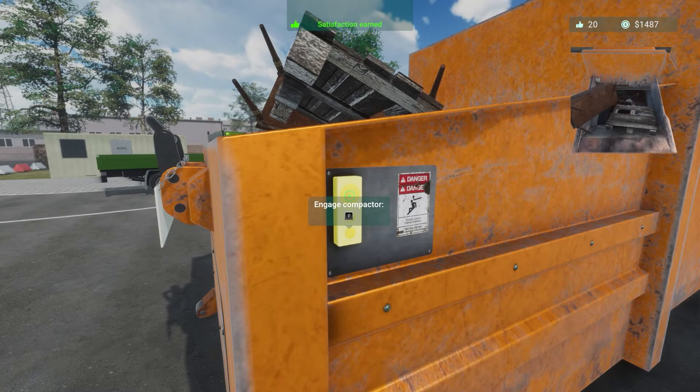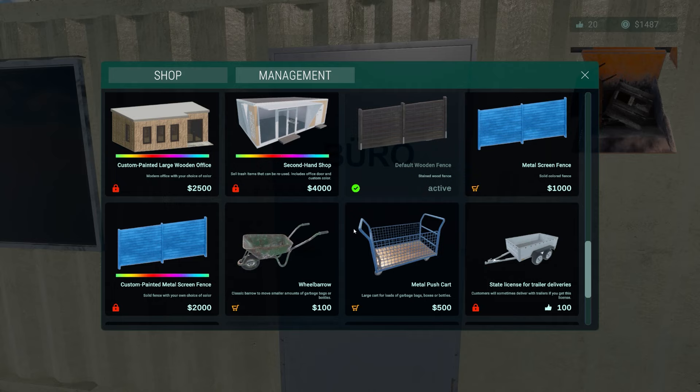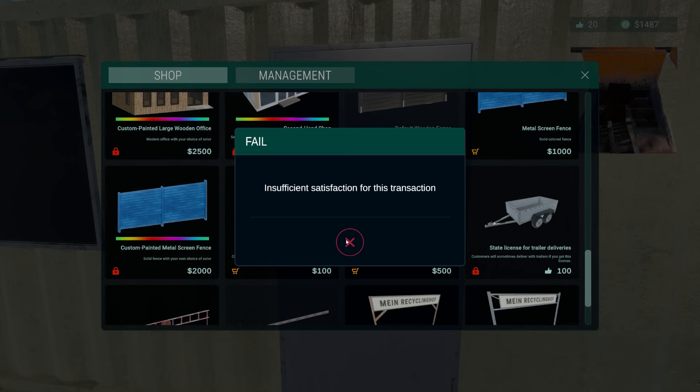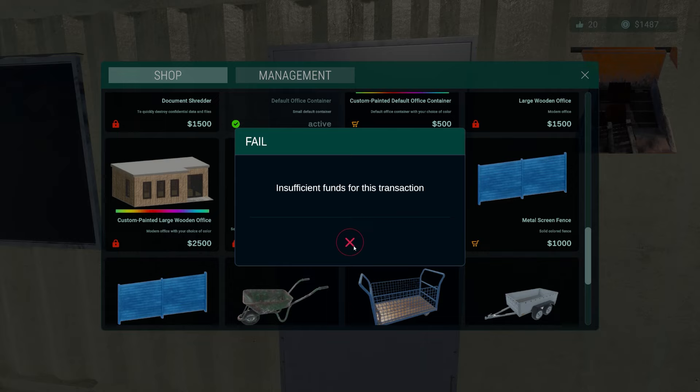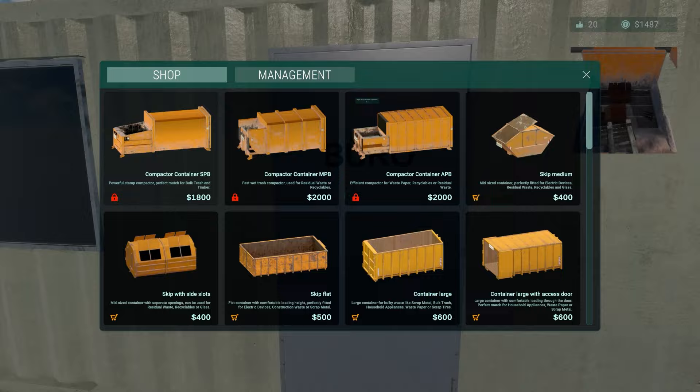I'd definitely like to get glass next. Although the trailer license might be good. There's a second-hand shop — I don't know how you unlock that, it might just be four thousand to unlock it. These others appear to be locked and not purchased. Anyway, one more van.